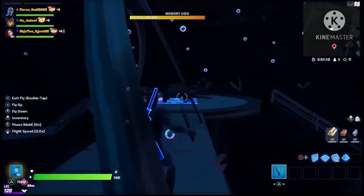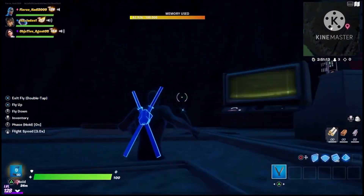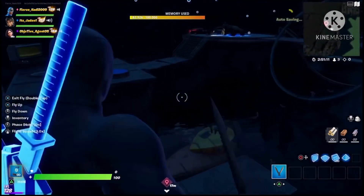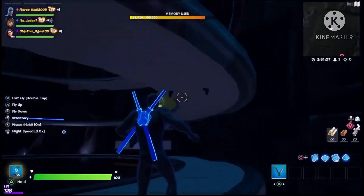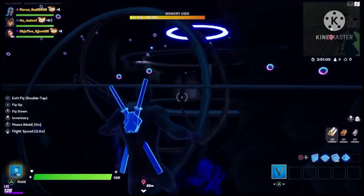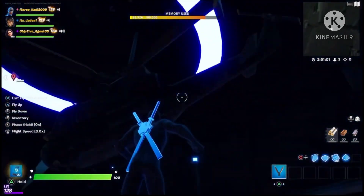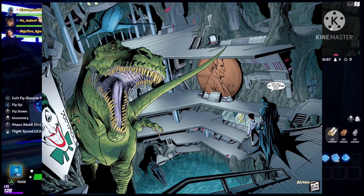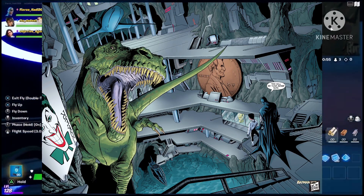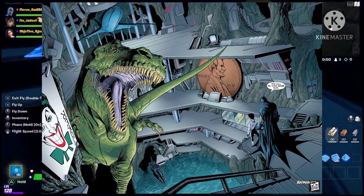So we built the Batcave, as you can see. We added some cars, a control panel, bat particles, a ship, his bridge, waterfall, all the items — the giant penny, the dinosaur. If you know what I'm talking about, on this image that you can see right here, it shows the dinosaur, the giant penny, and the three containers.